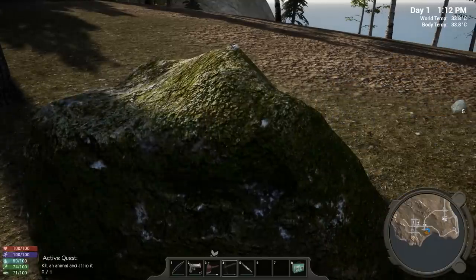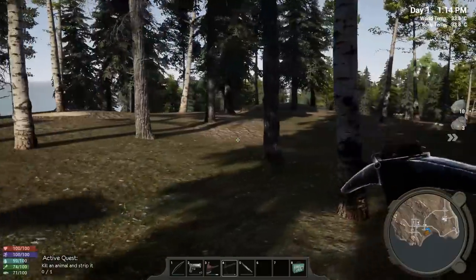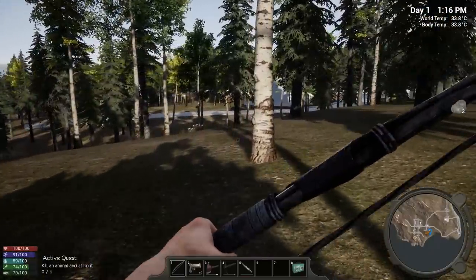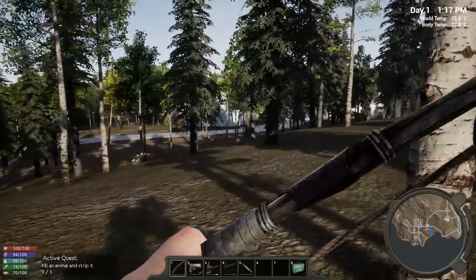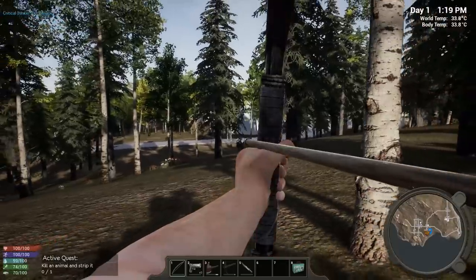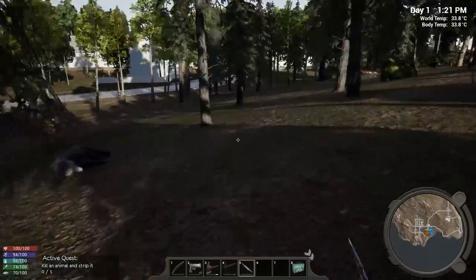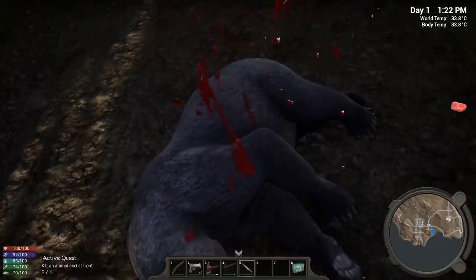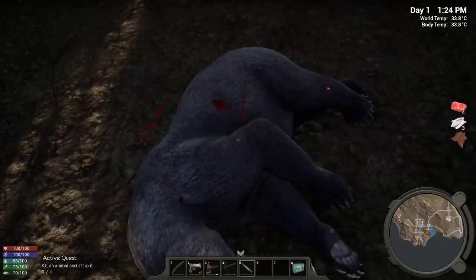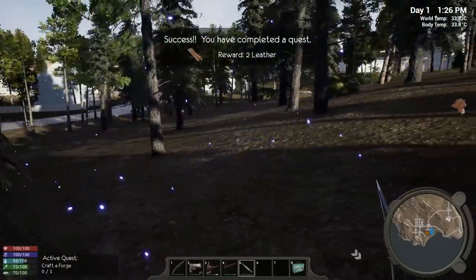I could jump up on my platform — I don't think he'll run up on it but I'm not 100% sure. Oh there we go — headshot damage! That's what it's all about! What a hell of a first animal kill. Strip it for the quest line — that'll give me animal fat, protein, and hopefully enough leather for the forge.